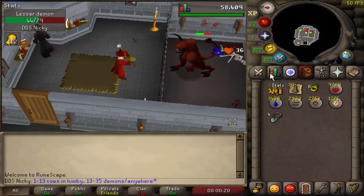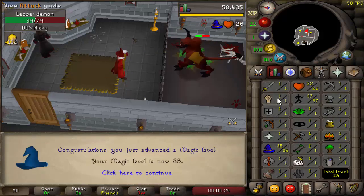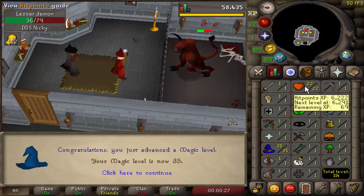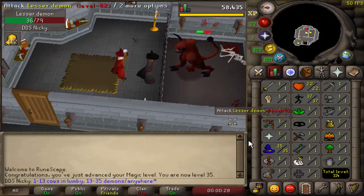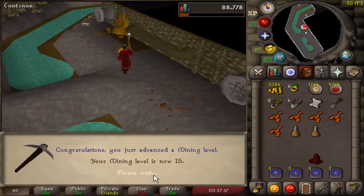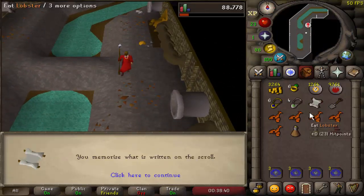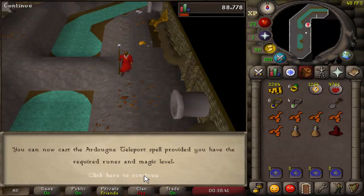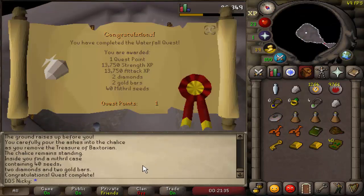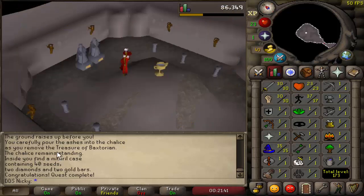I did levels 1 through 13 at the Lumbridge Cows, and 13 through 35 at the Lesser Demon at the Wizard's Tower — you can train wherever you like. This got me to about 23 HP; training HP higher can be beneficial during questing. I then did the Plague City quest to unlock the Ardougne Teleport, and after completing it, do not forget to read the Magic Scroll or you will not unlock the teleport. If you're going for a 40 attack build, you can choose one of the two routes mentioned earlier. I did Route 1 as it's quickest, but Route 2 unlocks Spirit Trees.